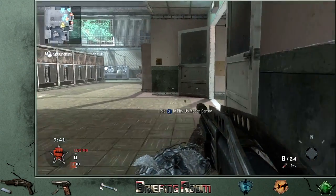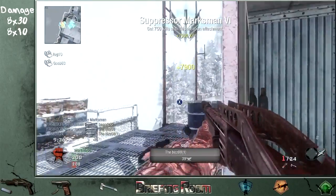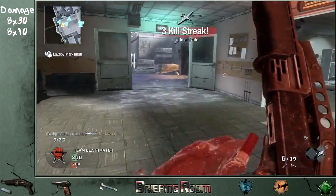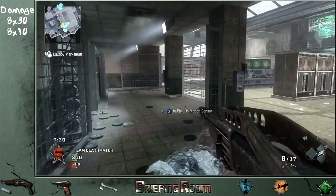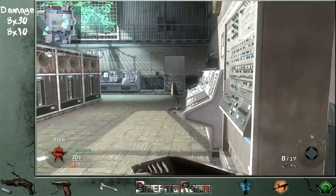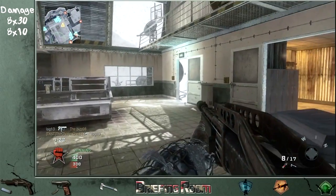Each time you fire, it will send 8 buckshots down the range and each one of those will do 30 damage per shot up to 15 meters. So you've got 15 meters to work with for full damage. After that, there will be a significant drop-off that will basically reduce them down to about 10 damage and then eventually they'll just disintegrate into the air.